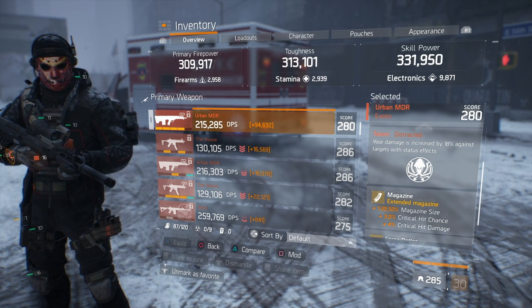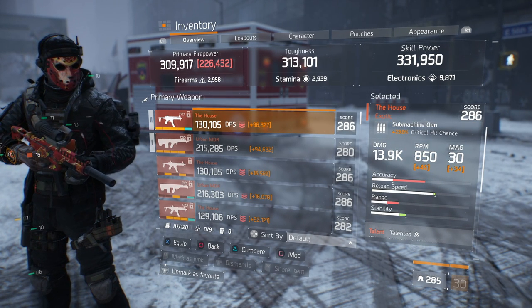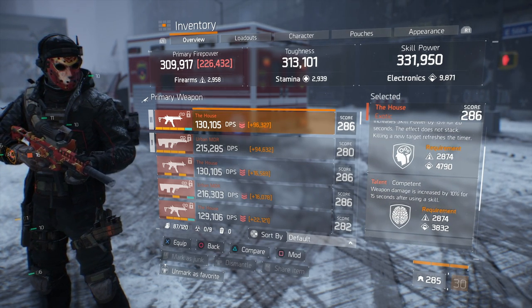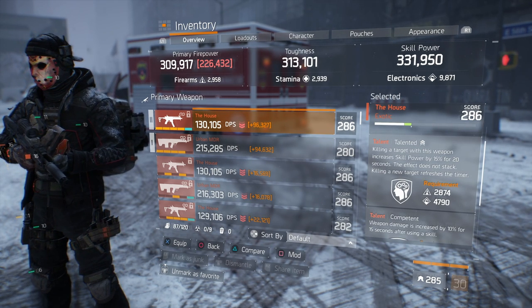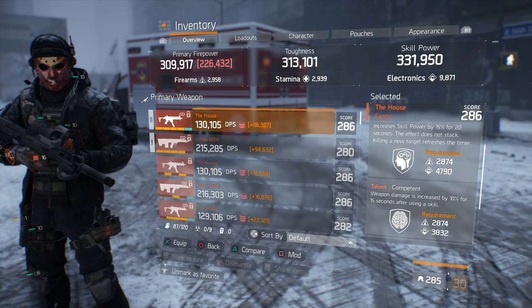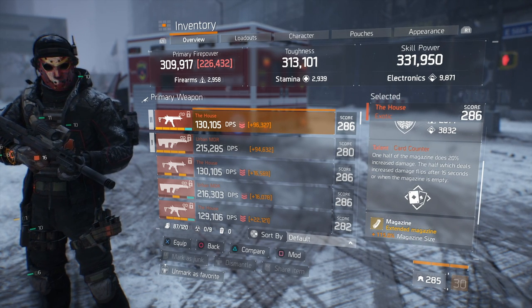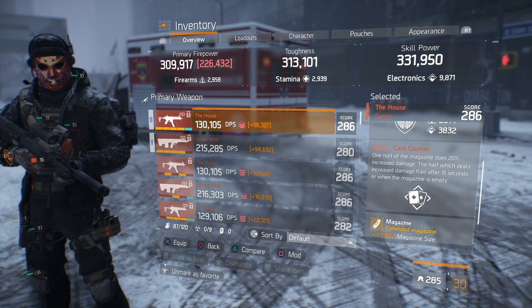The best talent on the Urban MDR, especially running a Firecrest build, is Distracted: your damage is increased by 18% against targets with status effects. For my backup, I have The House with 23% critical hit chance and 13.9k base damage. It also has Talented and Competent — the same talents I have on my Urban MDR. When running 9,800 electronics, there are not too many talents you can unlock on your weapon. The only difference is the special talent: Card Counter for The House, where one half of the magazine does 20% increased damage, flipping after 15 seconds or when the magazine is empty.